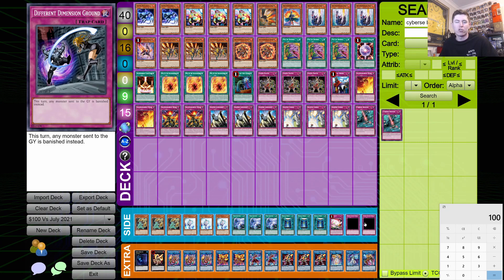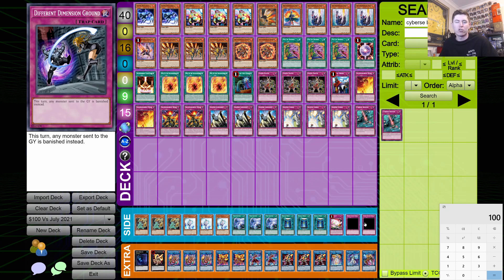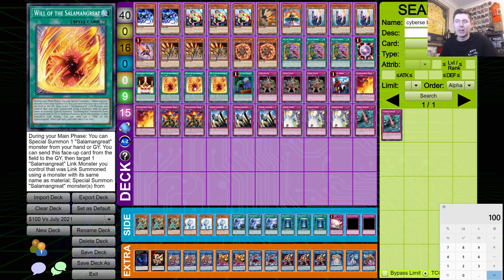For the side deck: three Lancia mainly to slow down Tri-Brigade and buy another turn, three Effect Veiler to slow down combo, three Twin Twisters for backrow decks, Book of Moon to force negates in big Board Builder decks, one Red Reboot for stun — you can Red Reboot them and trigger Xeroboros to banish their board — and two Different Dimension Ground to banish-lock, which will hurt a lot of decks in the current format.